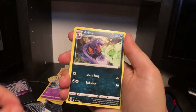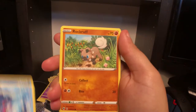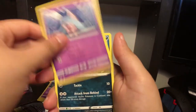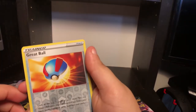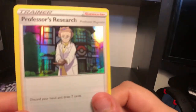Pack four: Kabu, Arbok, Sharpedo, Rock Ruff, Rock Ruff, Kakuna, Hattena, Inkay, Swablu, Great Ball, Professor's Research. I have so many of these.